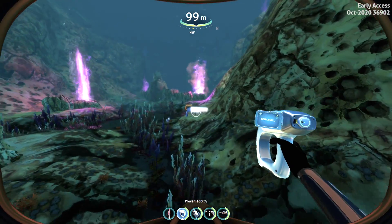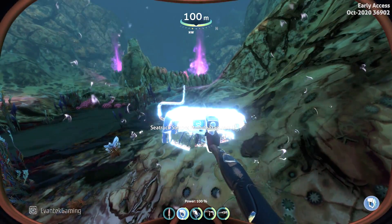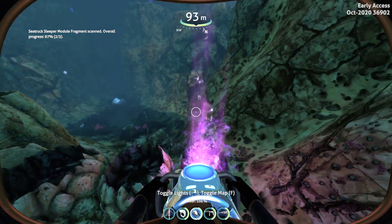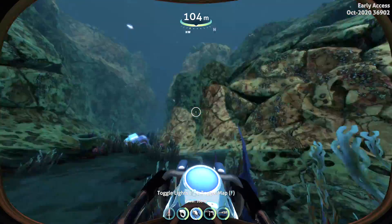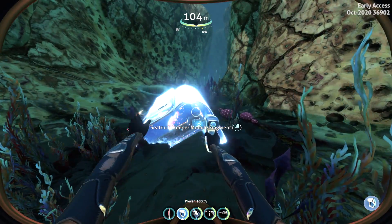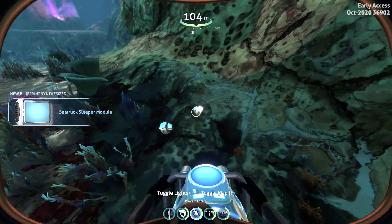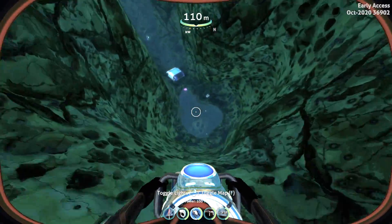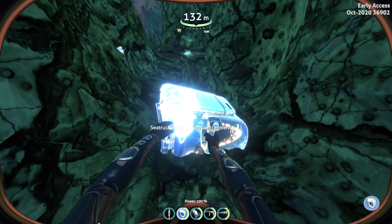You have to be cautious here because there's a shadow leviathan right above you. We have a second piece of the sleeper module. And that is the third piece of the sleeper module. So now we have a second module that we have discovered. There are two pieces of lithium — they're very useful, just pick those up whenever you find them. Another sleeper module piece, but I already have that.